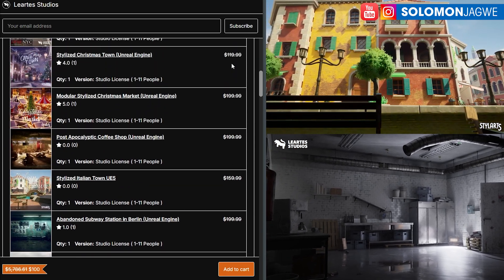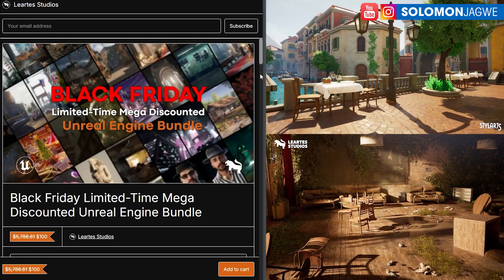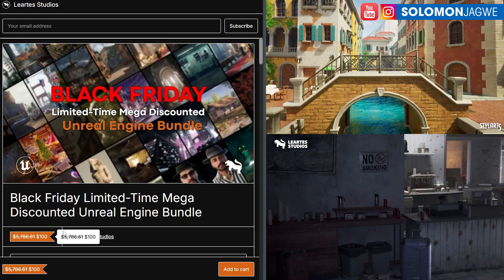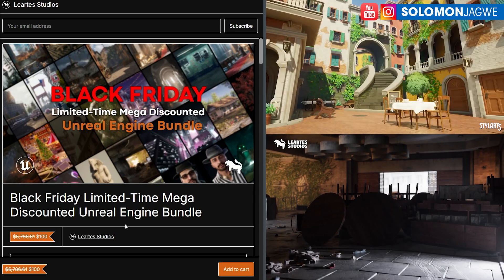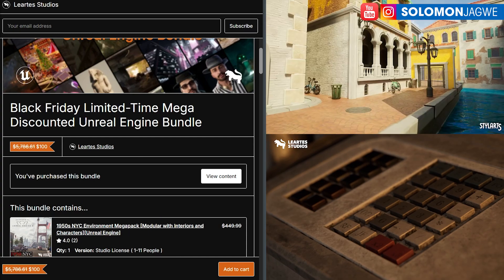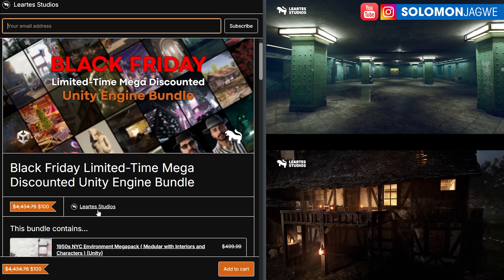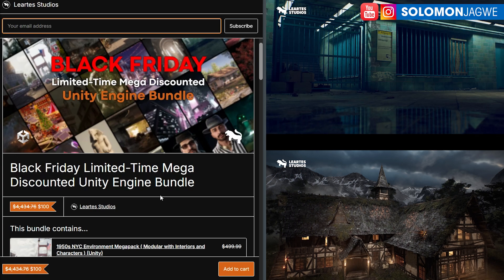Thank you so much again for joining me today. I just wanted to point out that there's an amazing bundle. This was for Black Friday of last year, but they've extended it and they're offering it to my audience. So you can get all of this $5,786 worth of content for only $50. It says $100, but if you use my code SJ50, you're going to get the entire bundle for $50. And if you use Unity, they also have that same bundle for you — $4,434 worth of content down to $100, and with my code you'll get it for $50 for your Unity engine project.